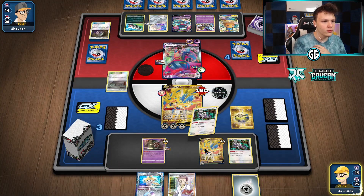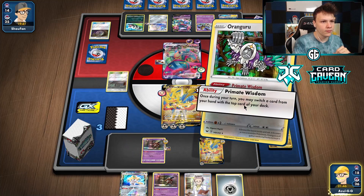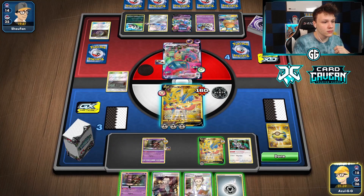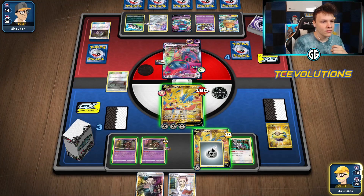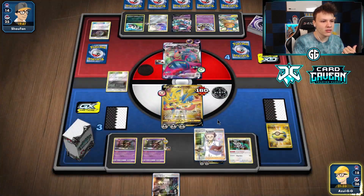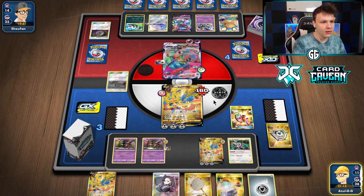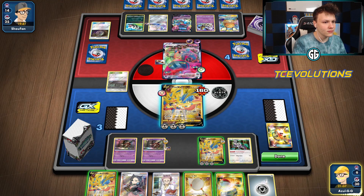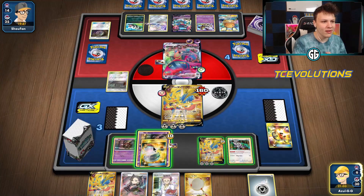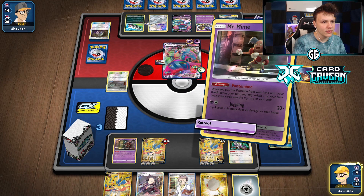We're still going to set up this combo. The Great Catcher is gone and we only have one Switch in the deck. Here's the Boss. The question becomes: do I just attach here and Intrepid Sword? I still have a Boss left. Going for the 280 KO is really good. Unfortunately top-decking the Boss is a bit awkward — we could have got a Switch out of our prize cards, which means there could be a Switch on our top deck. There wasn't. We did get the Switch and the Metal Saucer. Let's play the Acrobike and grab Research.